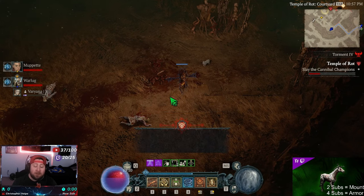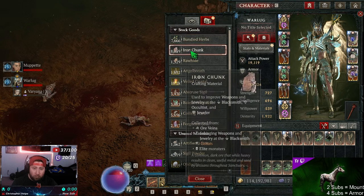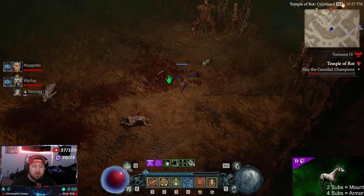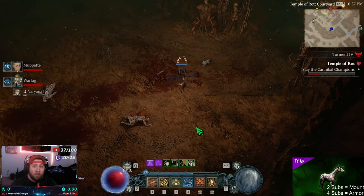This is by far the highest amount of rawhide, iron chunks, and forgotten souls you can get. The idea is you come into the Temple of Rot without having it completed already — if you do, find a friend who hasn't completed it. The fastest way is doing this with a partner. If you can't, you have to leave the game every time you open a chest and then come back in and rinse and repeat.